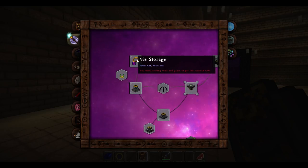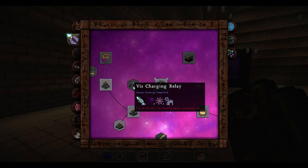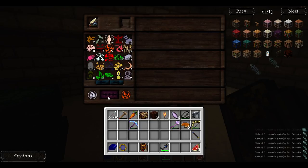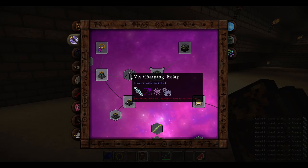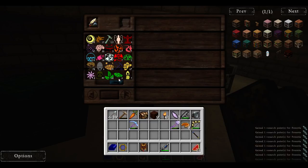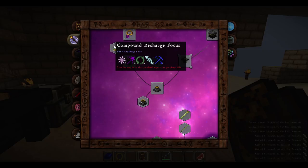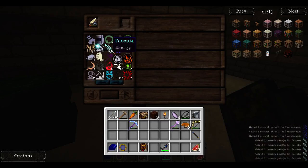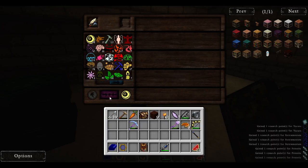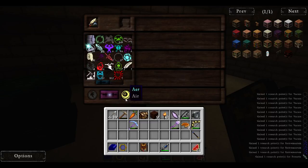A lot more has happened. Vis storage! Compound recharge focus - I haven't seen these before. Three, three, okay. Need more of these to make more. Charging relay - this is also a must. But I'm first going to start that last thing again. Humanus, or... spamming it, I should be fine now.